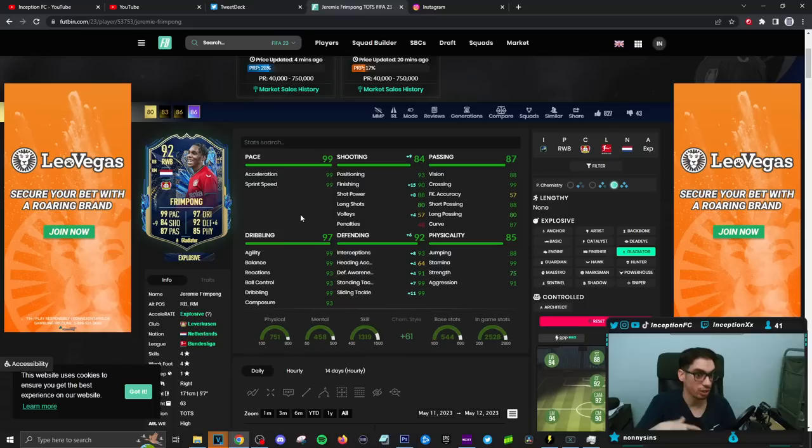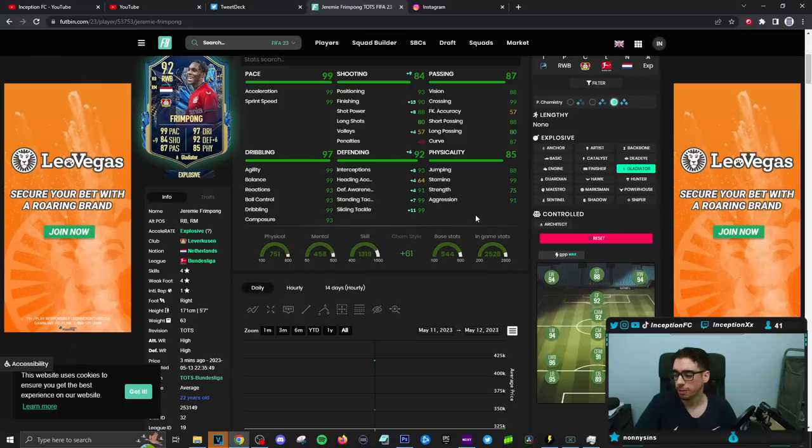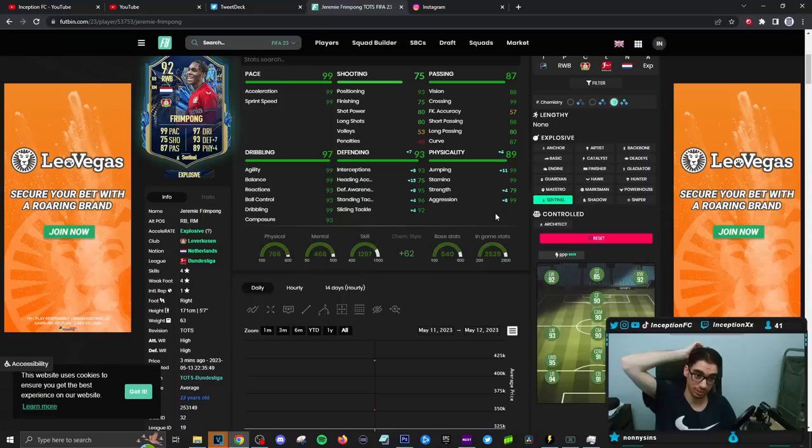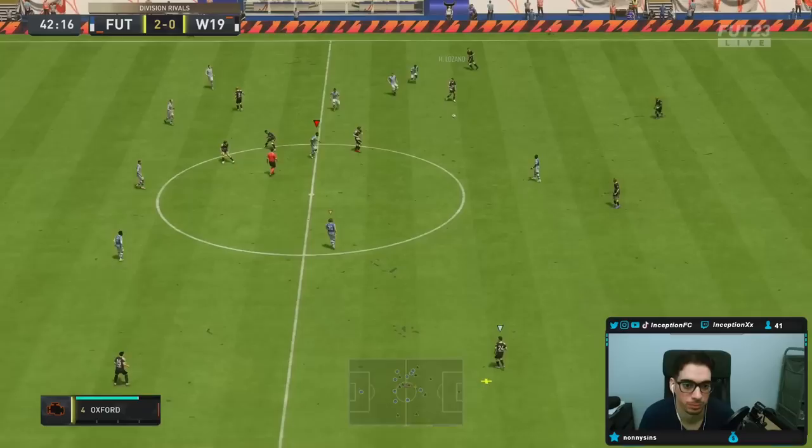The main thing we have to test out is dribbling capabilities and mostly defensive capabilities to see how he performs in-game. Passing is going to be in a good area, dribbling all in the 90s area, which is fantastic considering he's five foot seven with the average body type. Defensive stats will be in a very good area, and physicality will also be in a good area. We're going to be trying it out with both the Gladiator and the Sentinel chemistry style, mostly in the right back position, and a few games in the center mid area as an attacking-oriented player.